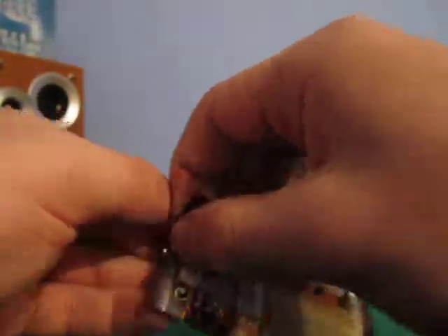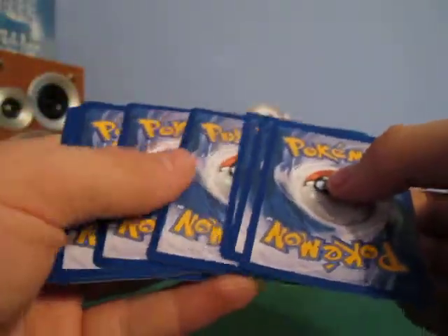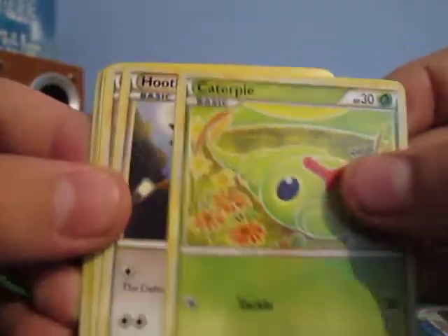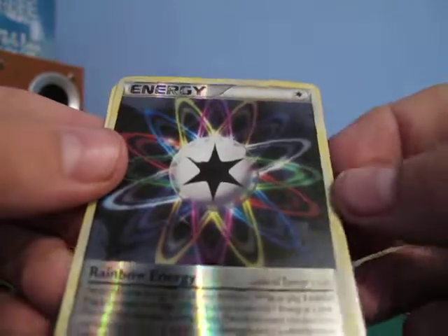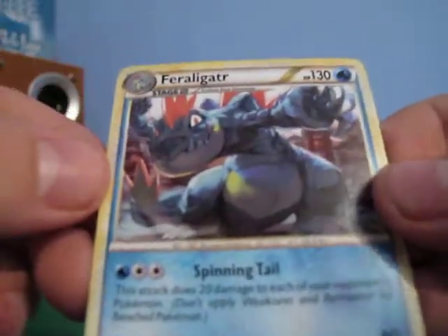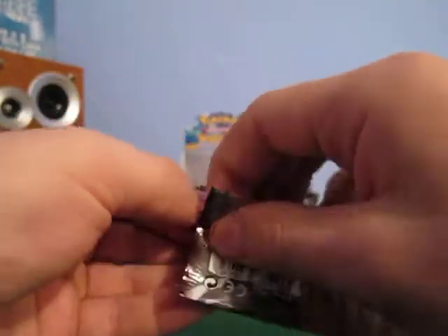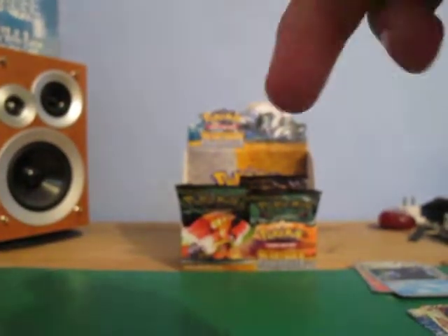This is probably my last pack of this video, of this part — and there will be a part four. Just be sure to watch that one. Arcanine, Togepi, Pikachu, Caterpie, Hoot Hoot, Snubbull, Qwilfish, Fisherman, Parasect, Reverse Rainbow Energy — nice — and a Feraligatr. Fairly nice. I'll leave the last one for part four. Thanks, and be sure to watch part four — I'll probably put a link just down there.